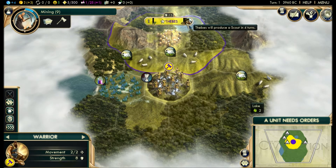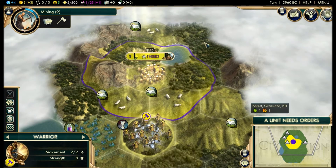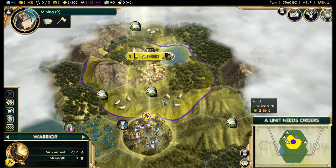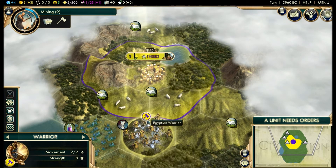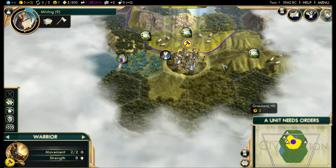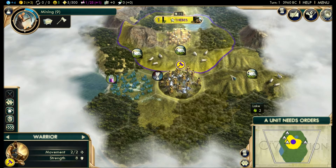In four turns we're going to get a scout. This warrior is going to get movement penalties, and I want him to help defend workers when we eventually get them, because workers are going to be out here improving our resources. They're defenseless, so they're going to need a warrior to protect them. I'm going to keep him relatively close by, because in four turns I'm going to get a scout — that's who I'm going to do my exploring with.